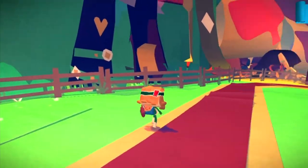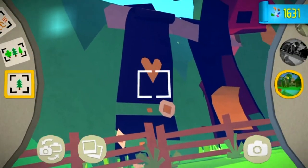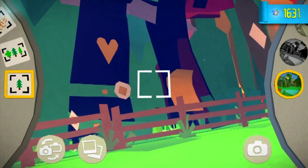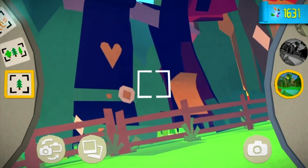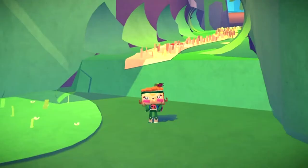Head towards this guy here who is stood next to a cage, go towards the right, get out your camera with triangle, and take a photo of this thing here — that is the next paper craft.